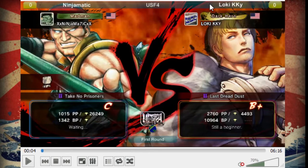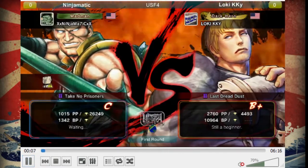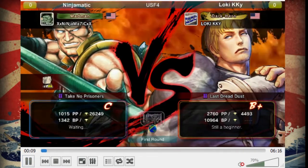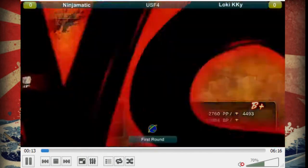I'm actually not very familiar with the Rolento matchup in the sense that I don't know the option selects you would do against him once you knock him down. I don't know the specifics on his frame advantage or disadvantage on his moves, or the kind of corner mixups he can do on you. So I'm just going to give some general advice, like in the neutral game or certain situations where I do have some good knowledge. Let's start this match.